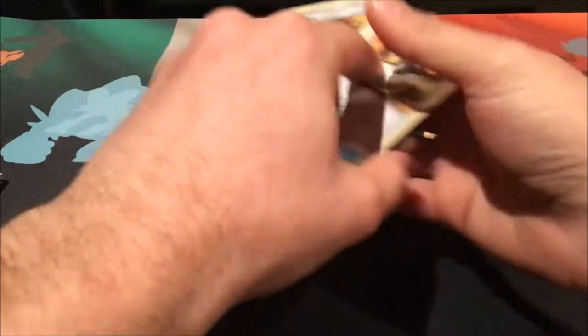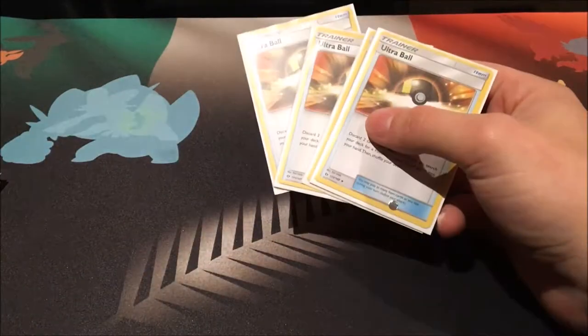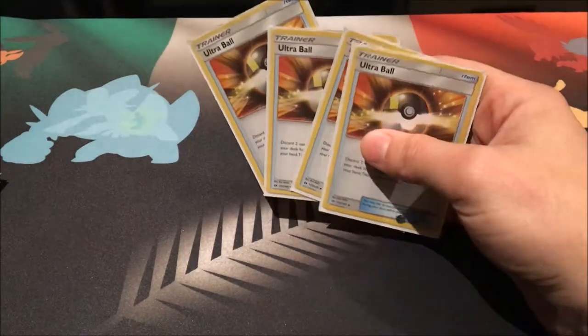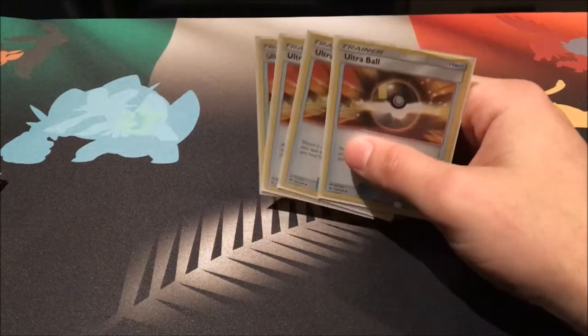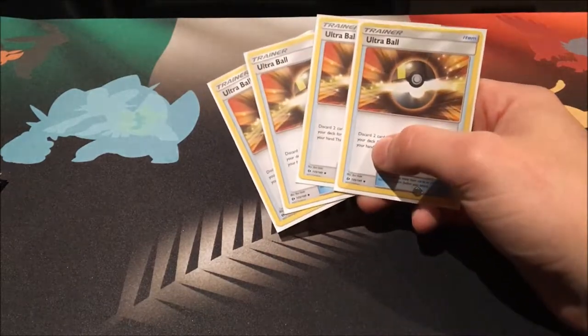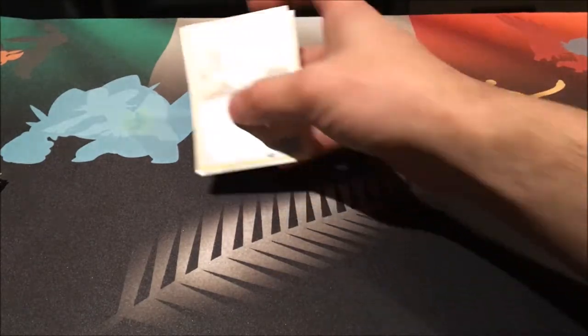Moving on to the items: we run four copies of Ultra Ball, pretty standard — discard two for any Pokémon. We mainly use these for Koko, Lele, and Raichu. We don't really use them for Oranguru or Pikachu since there's another card in the deck that can search them out, but obviously use Ultra Ball as you see fit.